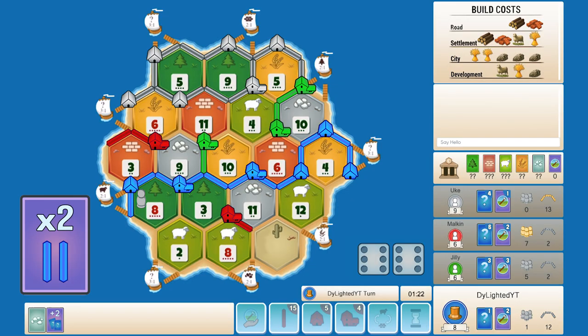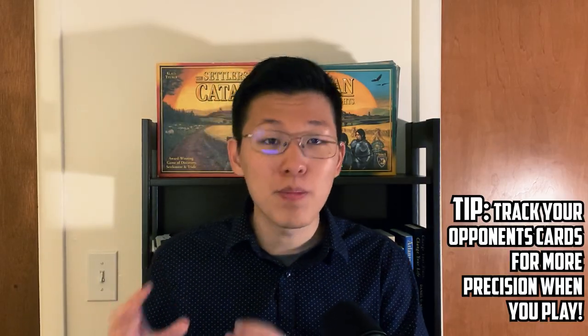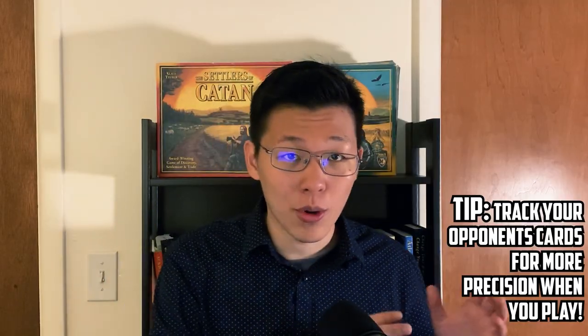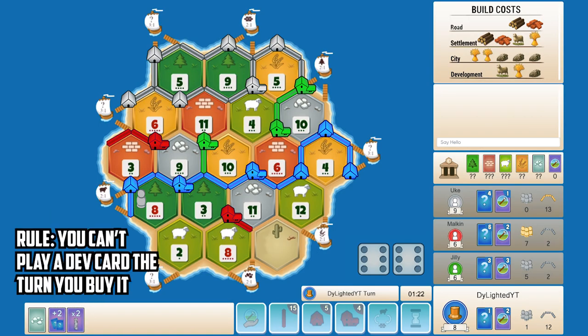With this Road Building we will take the longest road the next turn and win the game. Gray cannot extend the road any longer and they're capped at 13 roads while we are at 12. Because this is a strong table, we are tracking our opponents' cards, but our opponents are also tracking ours. We have the Road Building and we're going to win next turn, but we need to survive. Remember: you cannot play a dev card the turn you just bought it.